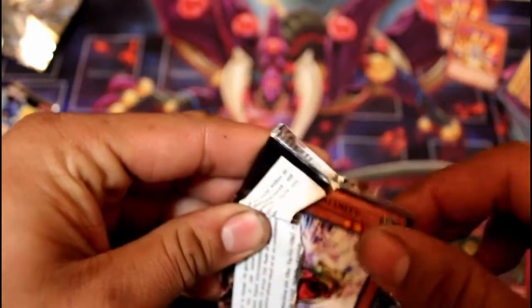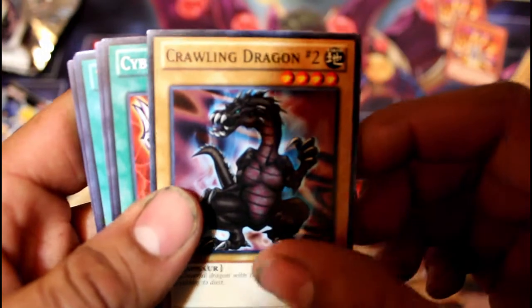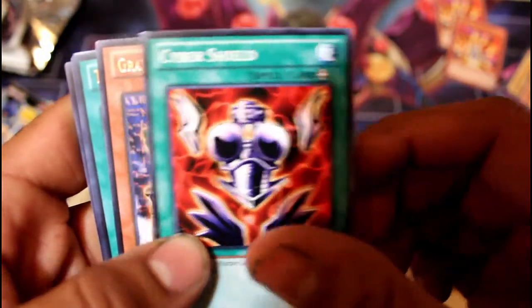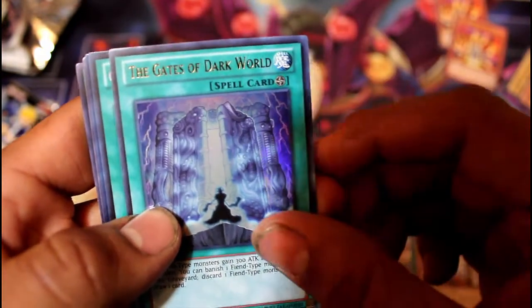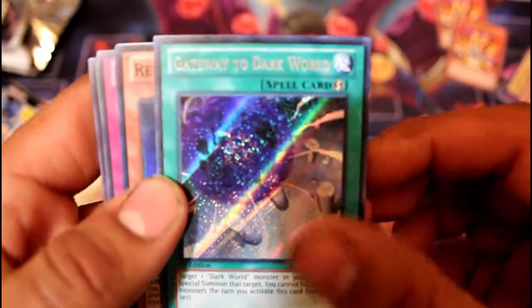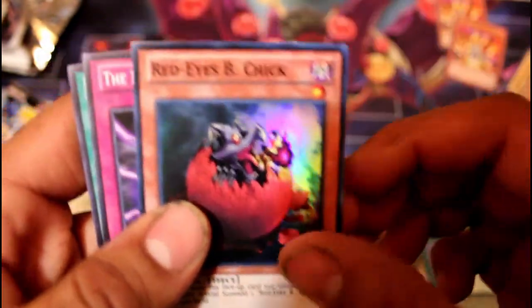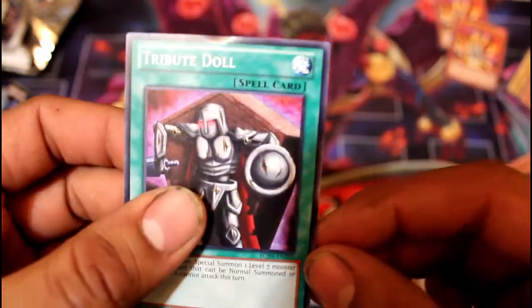Here we go with number two. I'm kind of sad here — we're not getting what we need. Good pulls, but the Quest for Raigeki continues. Tyranno Infinity — very nice — Crawling Dragon Number 2, Cyber Shield, Gravekeeper's Visionary, The Gates of Dark World, Gateway to Dark World, and Secret Red Eyes Black Chick, The Forces of Darkness, and Tribute Doll.